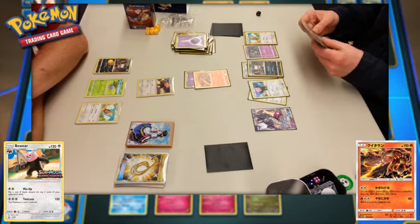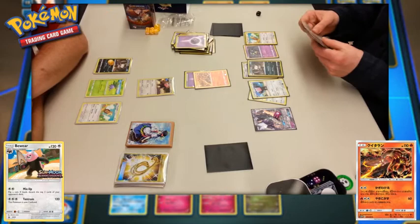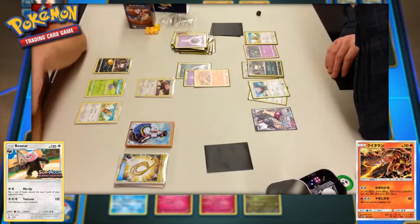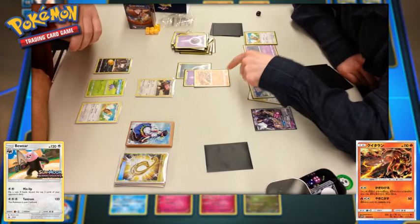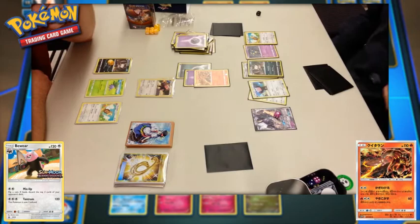They could also go for Heatmor's first attack, which I think is called Odor Sleuth. They do attach a second energy, and Odor Sleuth says: flip two coins — for each heads, search your discard pile for a card and take it into your hand. They get a tails on the first one, the second coin falls off, and a second tails. Odor Sleuth is a complete fail.